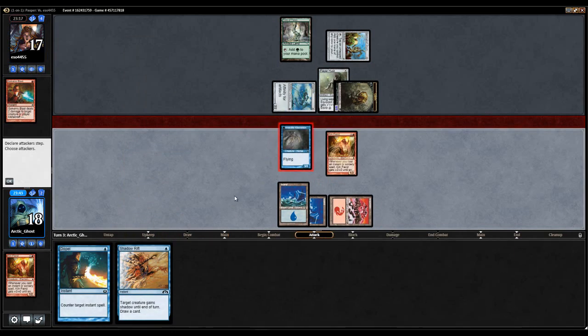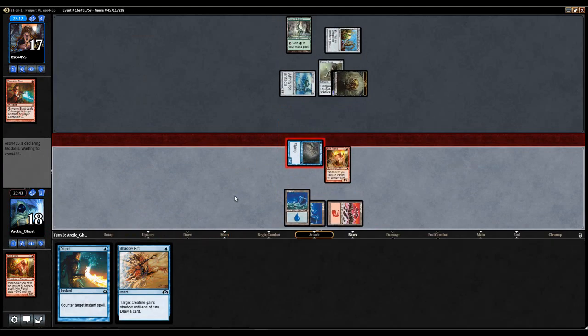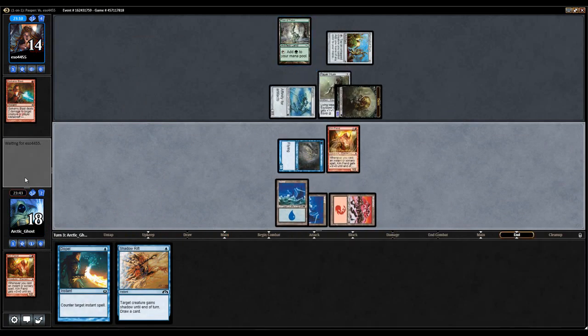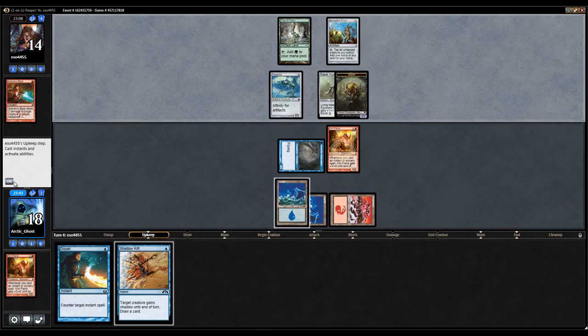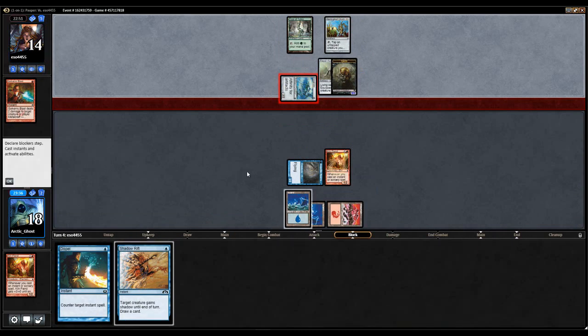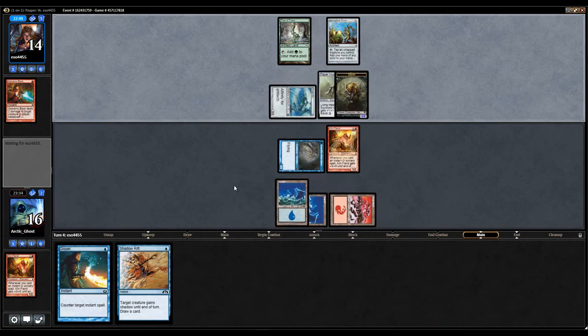It looks like my opponent is on a good draw but unfortunately the usual problem with Affinity — only one land. I know that type of draw all too well. My opponent decided to attack for two, I'm going to take it of course. I don't really see the point in not taking it. If they go to kill my Kiln Fiend I will Dispel whatever they play — most likely going to be a Galvanic Blast.